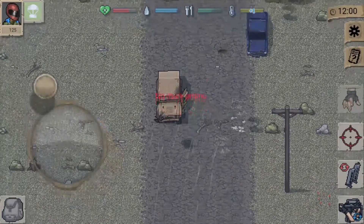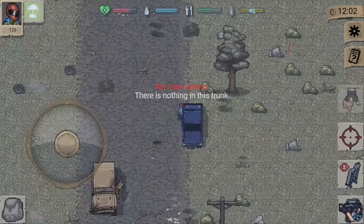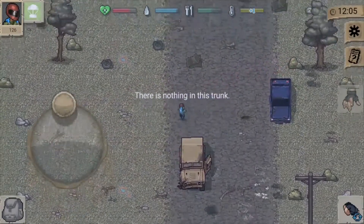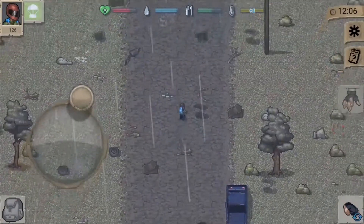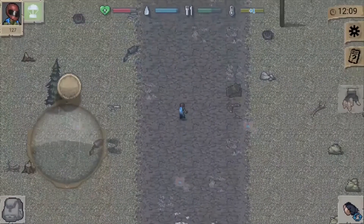The key to surviving in Mini DayZ is to keep exploring and loot up. Learn how to read your map, and check every building, car, or structure that you come across for items worth picking up. Manage your inventory space, keep an eye on your health, hunger, and thirst, and you should be well on your way to paving a new life for yourself amidst the ruins of the old world.